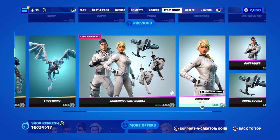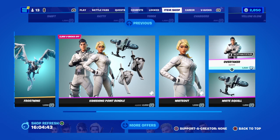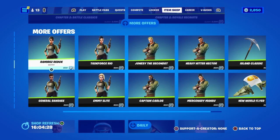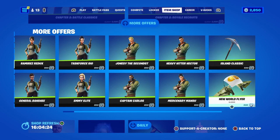That's 2,000 V-Bucks. White Out, 100 V-Bucks, glider for 100 V-Bucks. Outfit Overtaker is 100 V-Bucks. Chapter 2 Classic Bundle for 2,000 V-Bucks for males. And then Chapter Royale Recruiters for 2,000 — male or female, whichever you like. You get them all for 800 V-Bucks each. Downstools for 500, and the Gliders for 500.